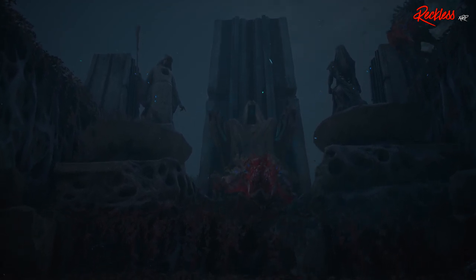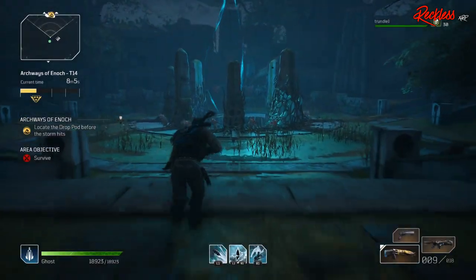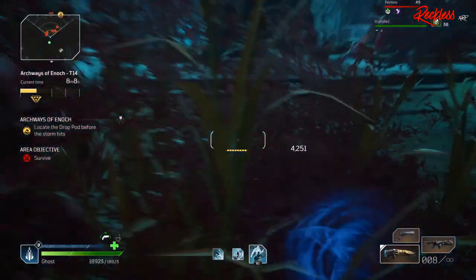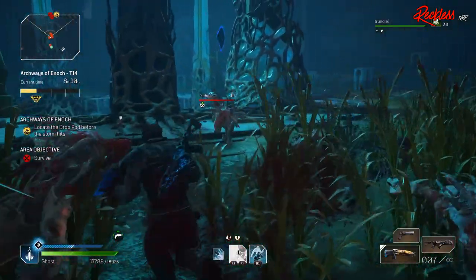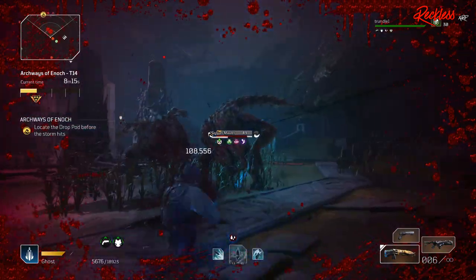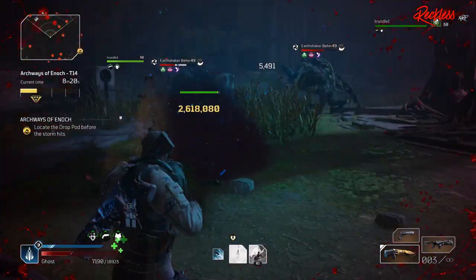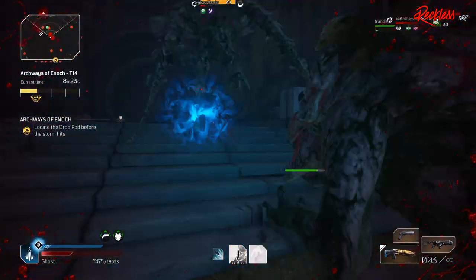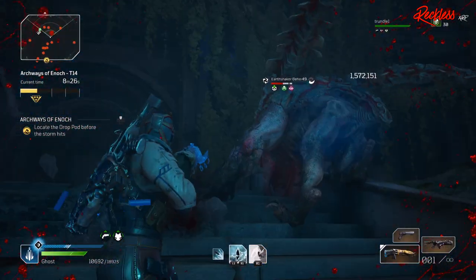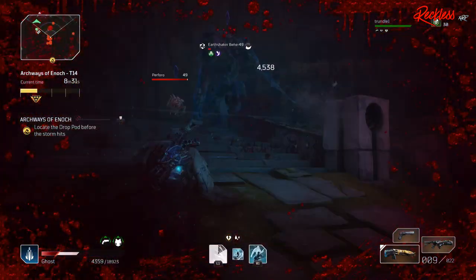Currently in Outriders, both my Technomancer and my Trickster have the stats that I want with all of the mods that I want on them — though I'm still waiting for one mod on my Trickster. Both of my classes do crazy amounts of damage; I'm talking 300 to 500 million in Expeditions with a team of three on CT15. But both of my characters look like they got all of their gear from Walmart or a thrift store — not aesthetically pleasing at all, but it does the damage and has the stats I want.